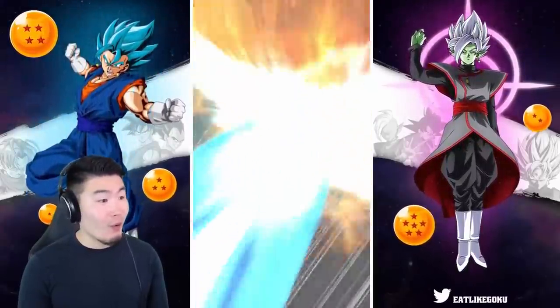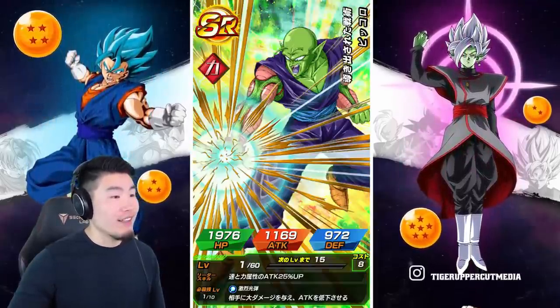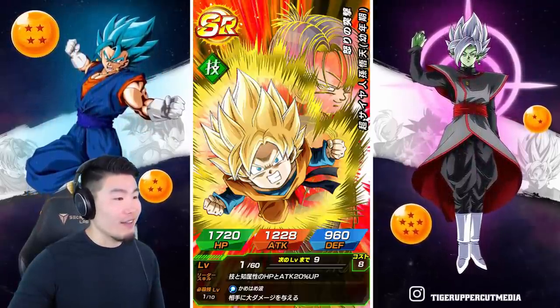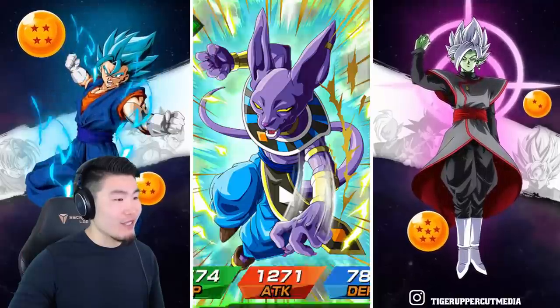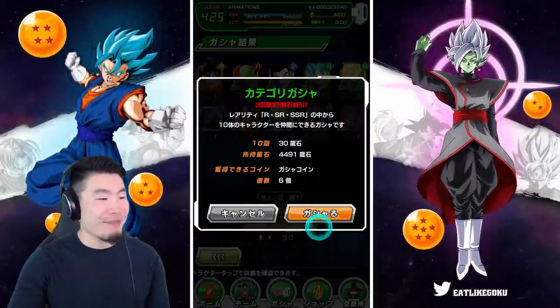This could actually be a good multi, man. We got a Warida, we got Super Saiyan God, we got Tien and Chiaotzu. A couple SSRs — where's the LR though? Give me that LR. No LR. That's fine. Let's keep going.